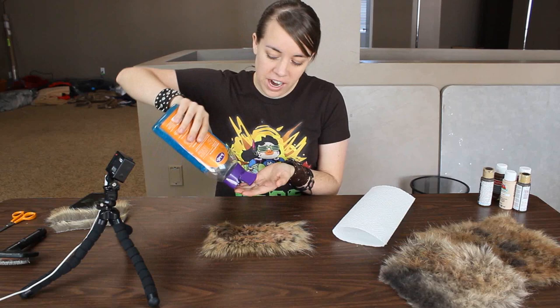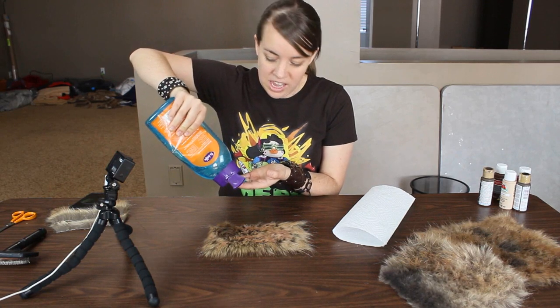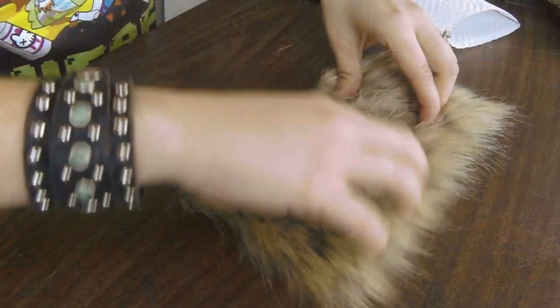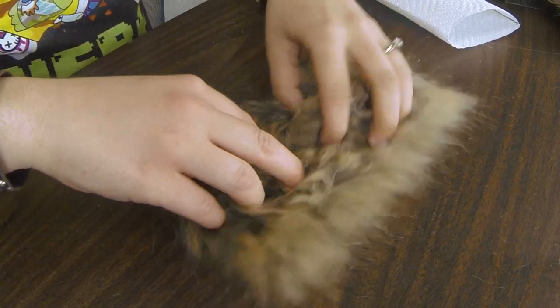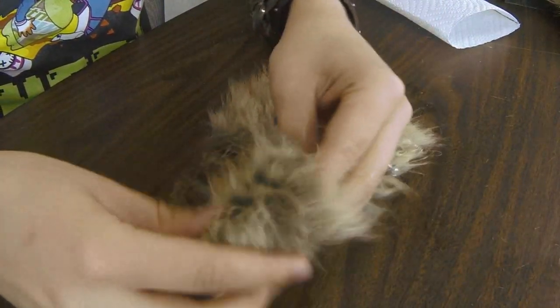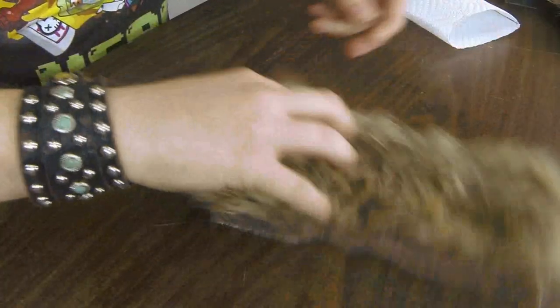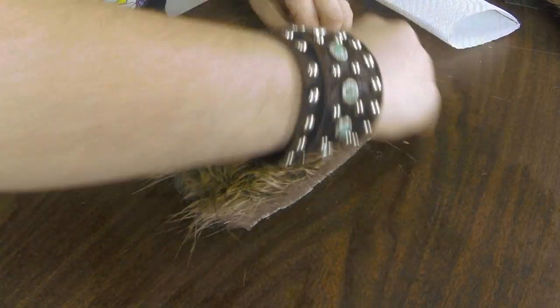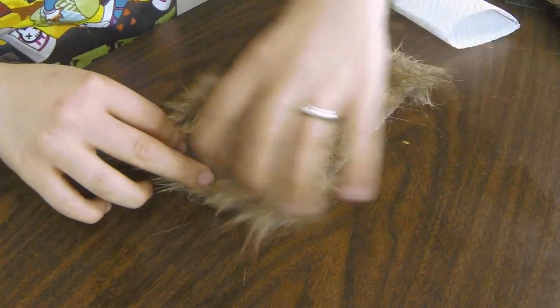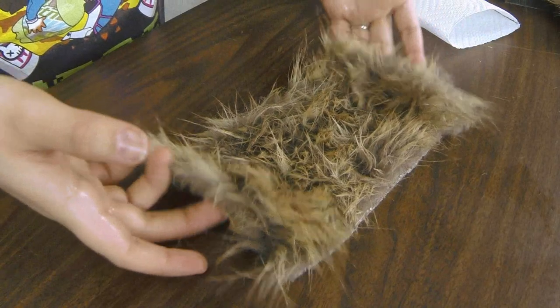Just like you would with your hair, you squeeze out a whole bunch and run it through. You can style it any way you want. It does take a lot, so I recommend getting the cheapest brand you can find — I got mine at Walmart, the cheapest biggest bottle I could find. And if you flip it back over, that's looking pretty gross. But it smells really good — luckily with cosplay you don't have to smell like a wet dog to look like a wet dog. So that's pretty much it.